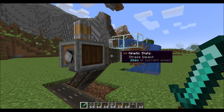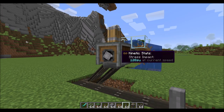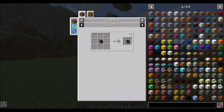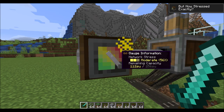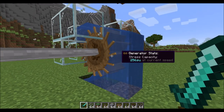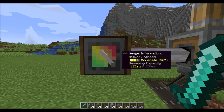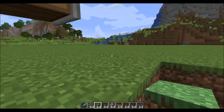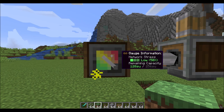If you want more information about stress units, place a shaft and check out the stressometer. It tells you what's happening stress-wise in your machine. We can see the gauge shows a moderate amount of stress. Out of a capacity of 256 stress units provided by the generator, we only have 112 remaining — we're using about 56% of them. As we remove blocks, that number reduces. The bar adjusts depending on how stressed we're making the network.